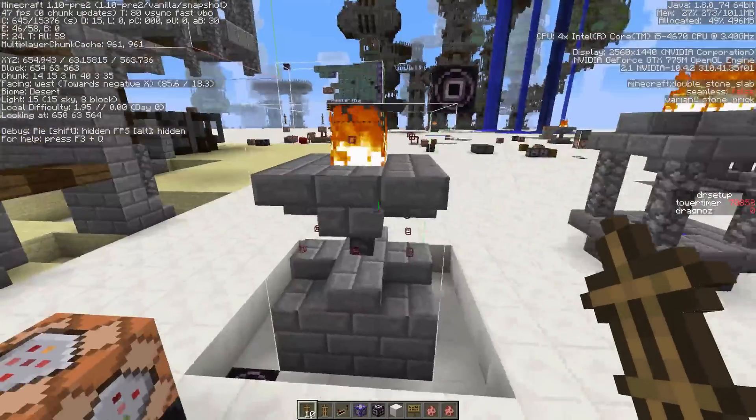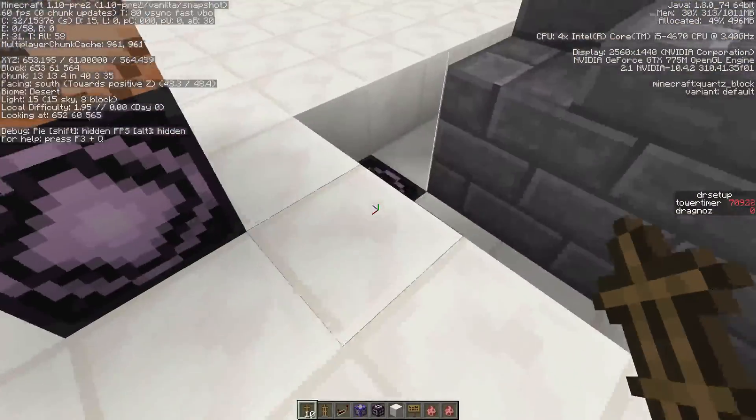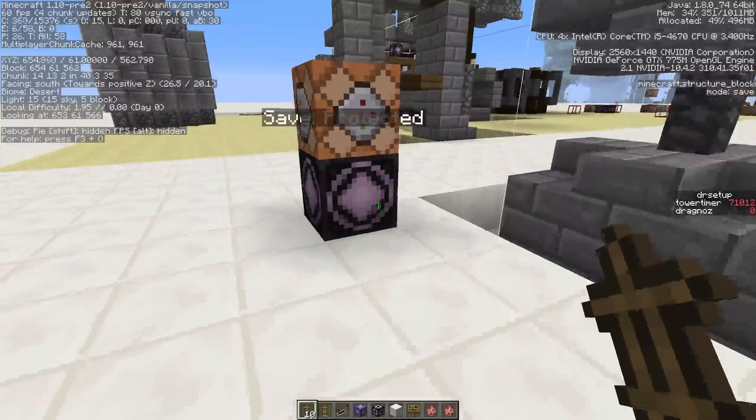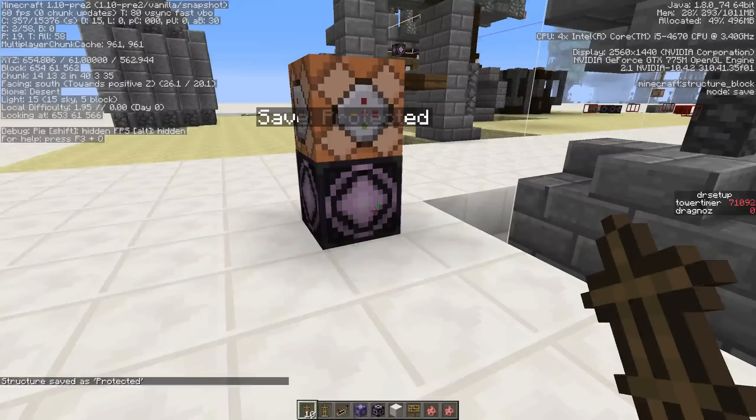First, let's build the structure. As you can see, I've got a structure built over here. I'm using corner blocks to specify the area I want to save. I'm then going to go into my structure block, switch to save mode, and just save that.